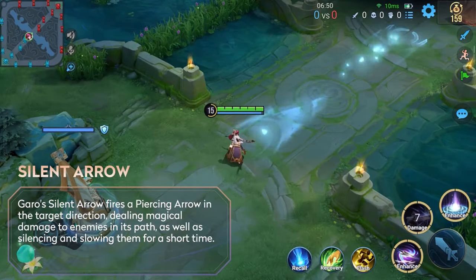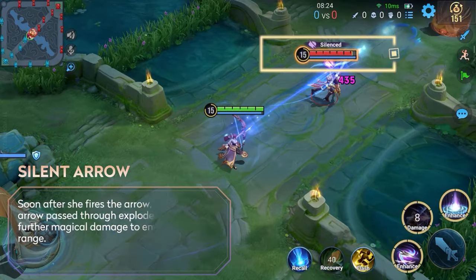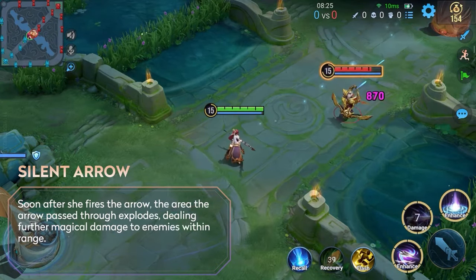Skill 2 is a crowd control skill. It deals damage along a designated path, inflicting silence and slow debuffs before dealing additional damage to enemies within range after a short delay.